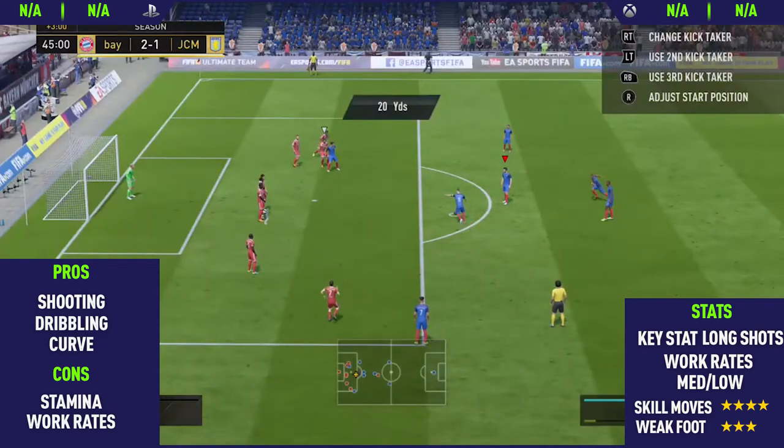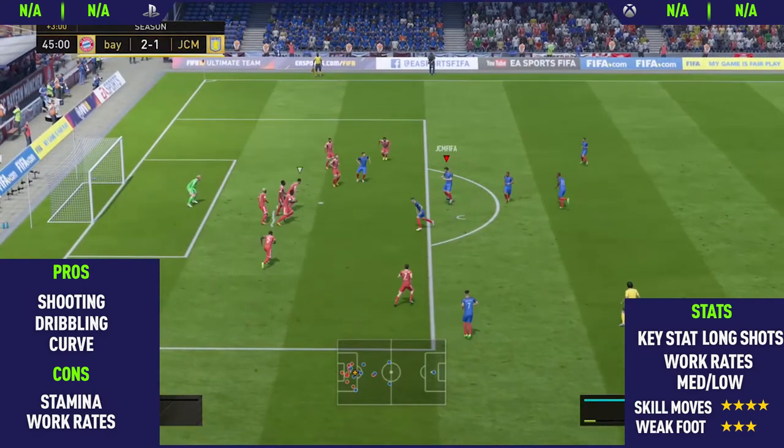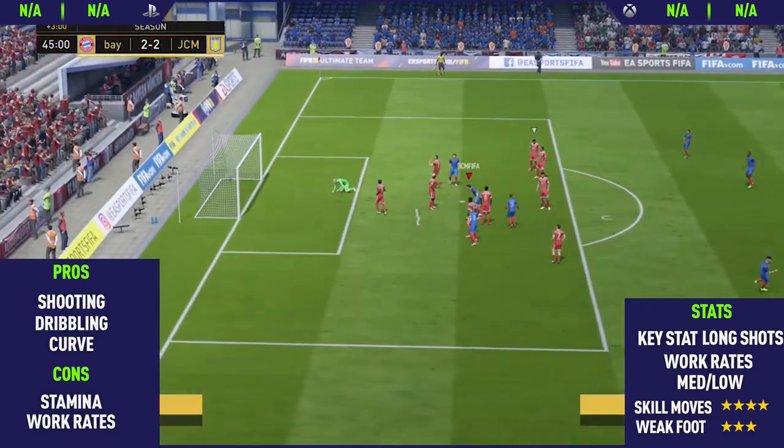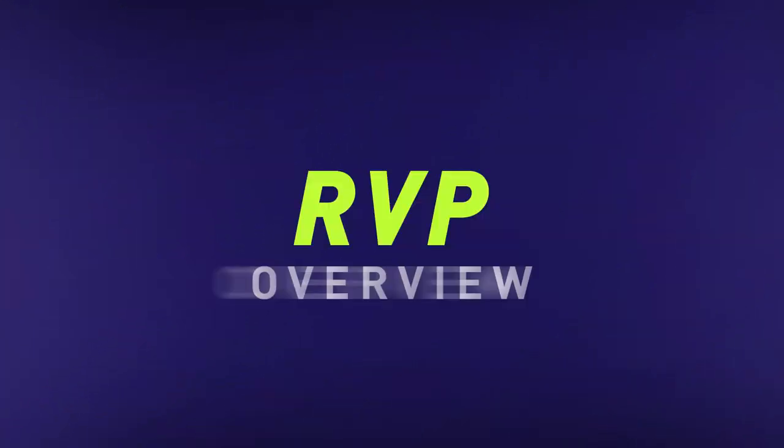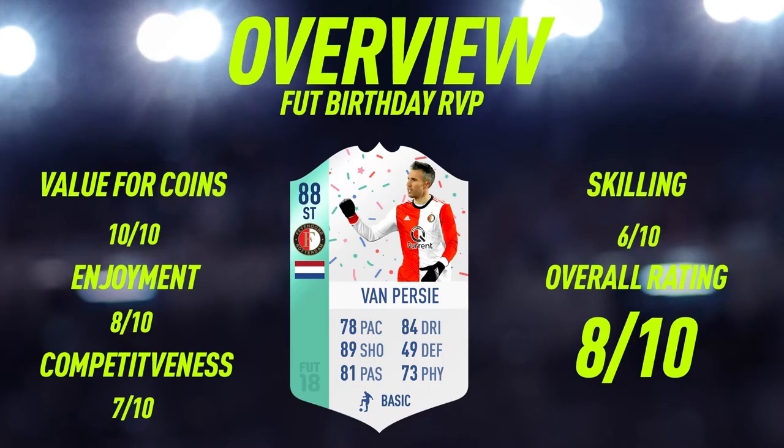So this has been the highlights — now let's get into the overview. Moving into the overview, we're going to start with value for coins, and I'm going to give Robin Van Persie a 10 out of 10, just because this card is free. All you need to do, as I've already said, is complete two of those St. Patrick's Day weekly requirements. Enjoyment-wise, I'm going to give him an 8 out of 10.